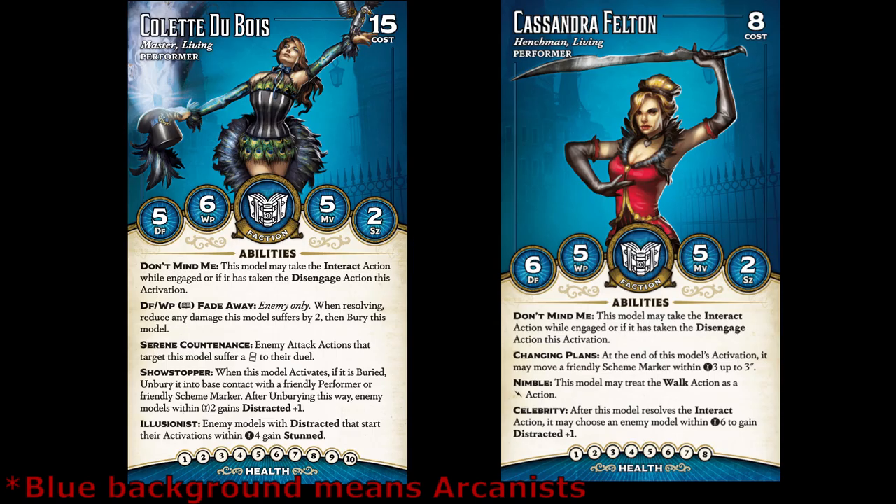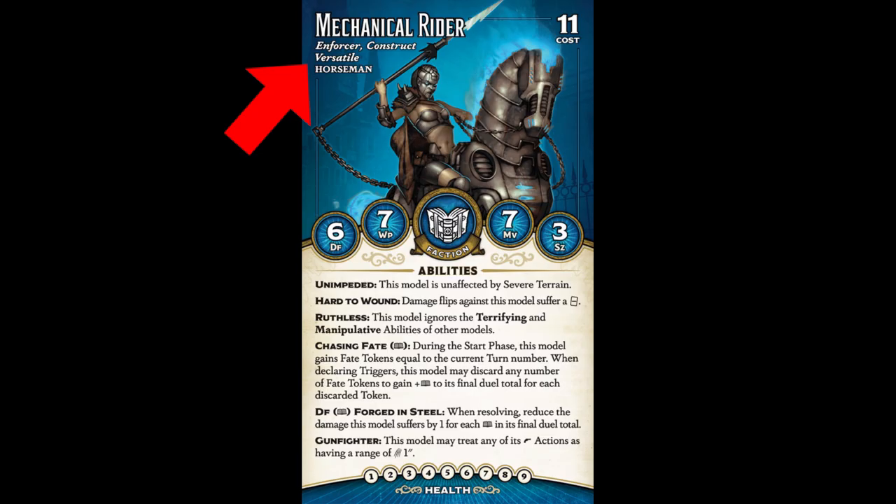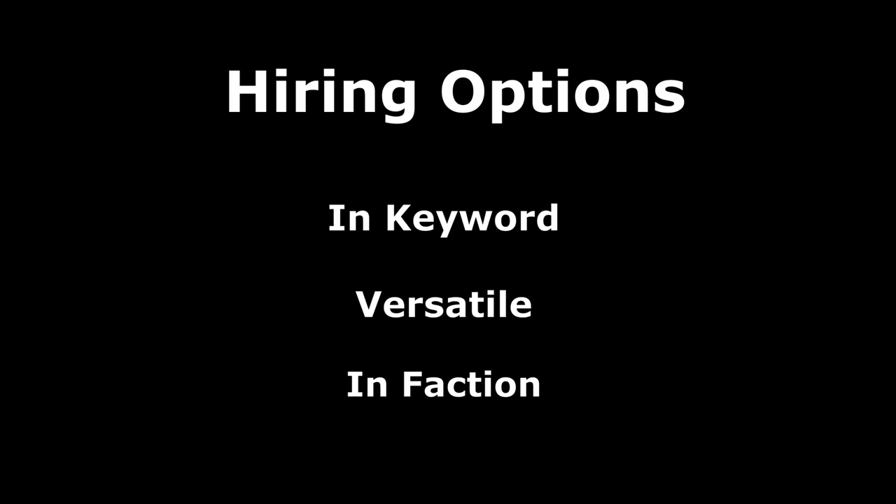Most models that share a keyword will also share a faction, but that's not always the case. For example, Colette can hire Harada, who's in the Explorer Society faction. In addition to all the Performers, Colette can also hire any Arcanist model with the keyword Versatile. Versatile simply means that any master can hire the model, as long as they share the same faction, by again paying the listed Soulstone cost.